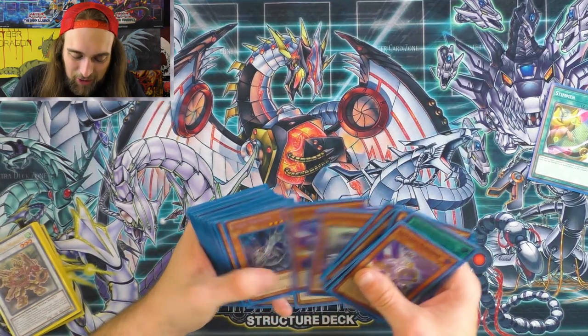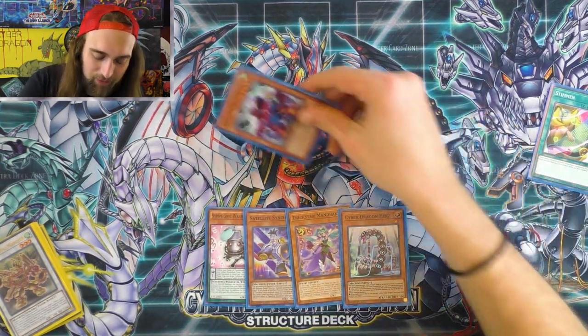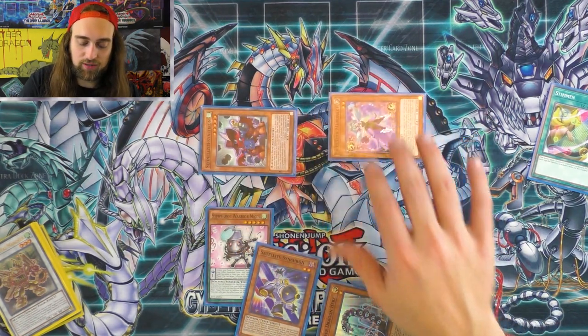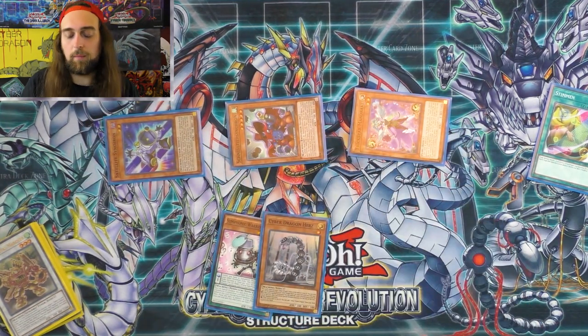How I would play out of this hand: Quick Draw Synchron. I'm running out of battery anyways. Activate Quick Draw Synchron, special summon Mandrake. Satellite Synchron's effect — you special summon from the graveyard — so summon the Satellite Synchron. All three monsters out of your hand just like that. Also I need to mill off of Tuning really quick.